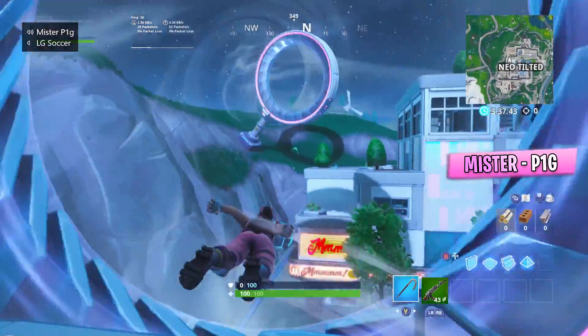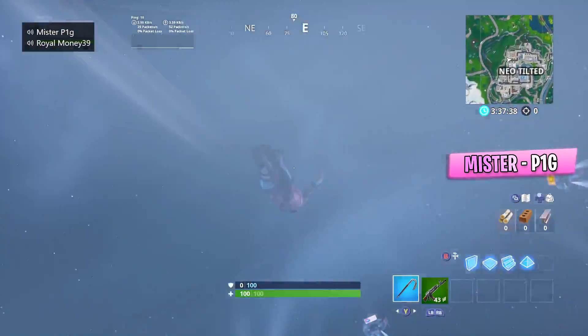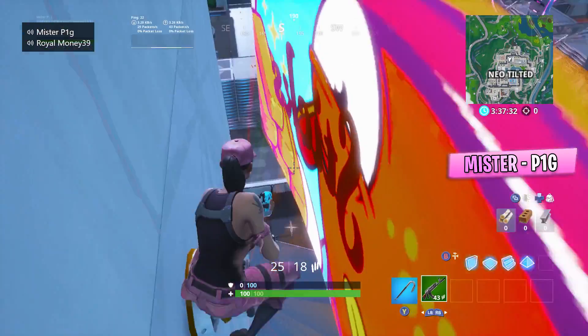This next glitch is just a Tilted Towers shooting spot — there's going to be three of these in the video. Here's the first one: you just land on this little spot and you can look through these gaps and peek, and you'll be able to shoot people.